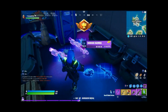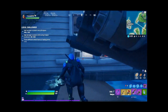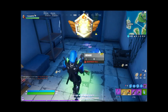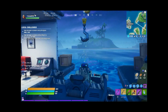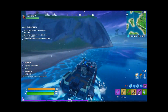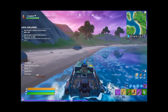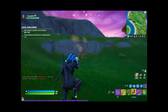You always need a shotgun — shotguns are key. You always have to have mats; mats are key. You need to get to the storm circle always, because the storm comes in, and if you get caught in the storm you take damage. In the final storm you take approximately 10 health per tick. The grappler has infinity shots — that's why there's an infinity logo on it.